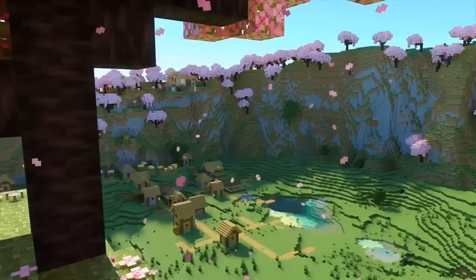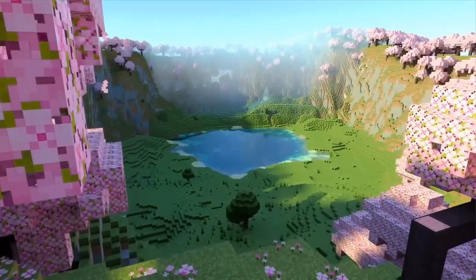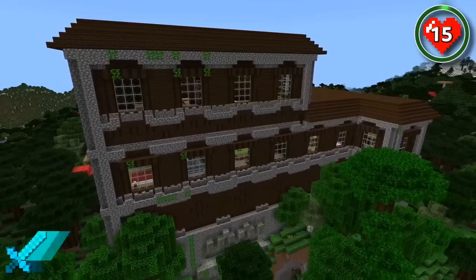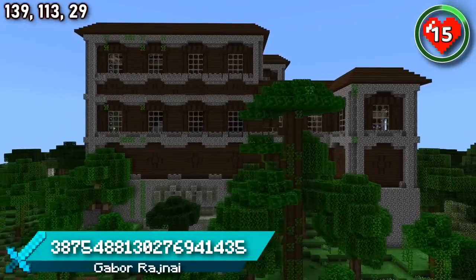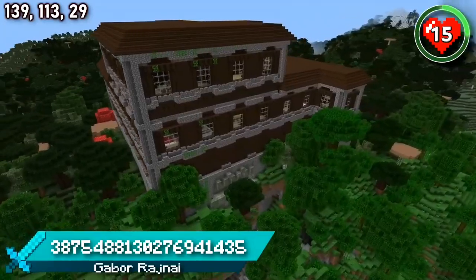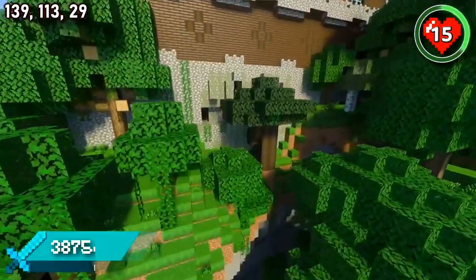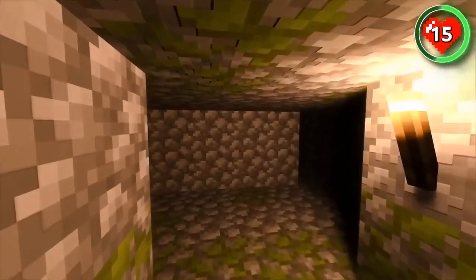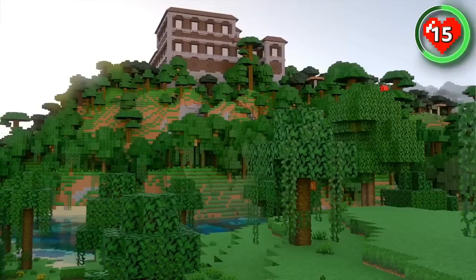We're only five seeds in. There's even more amazing cherry groves still to come, as well as the rarest village spawn you'll ever see. Notice anything strange about this woodland mansion? There's actually a jungle temple fused into the mansion. It's not a structure combination you'd ever expect to see at spawn, and it comes with some amazing views too.